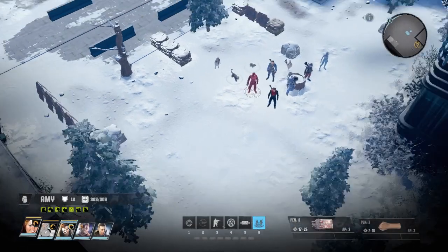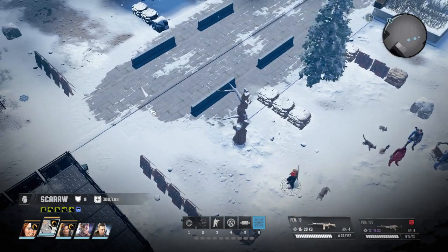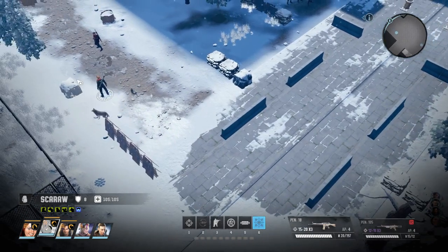Hello and welcome to Wasteland 3. Today I wanted to show you Charisma above 10 testing, and for this test we're going to do this. We're going out of leadership range and now we're going in leadership range right next to this rock.